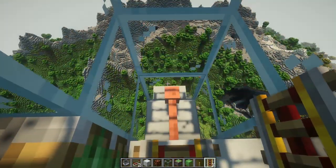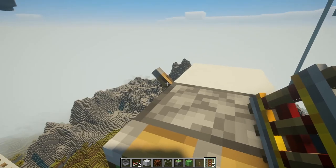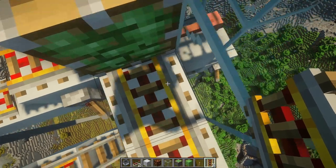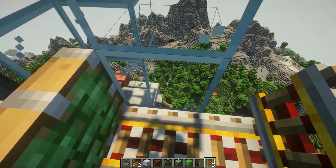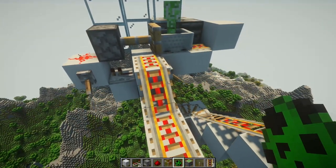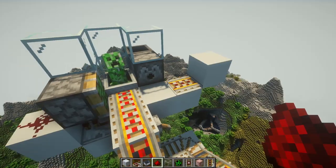Now hold on, wait a minute. If I'm standing here... that pushes me too. So if I have a dispenser here — let's say we get our creeper. So I think this is ready. I'm kind of nervous about this. I don't know if this is going to work the way that I envision it.